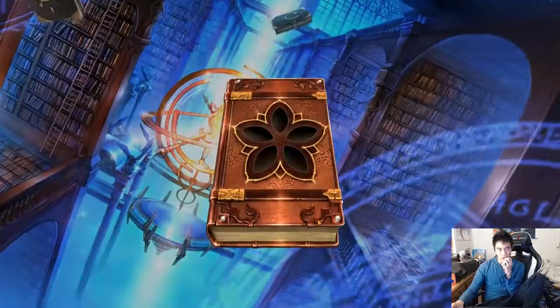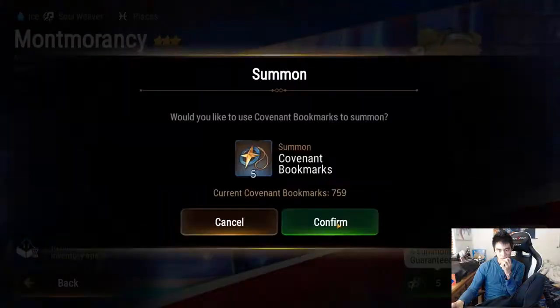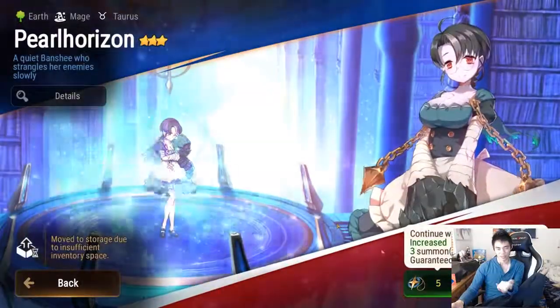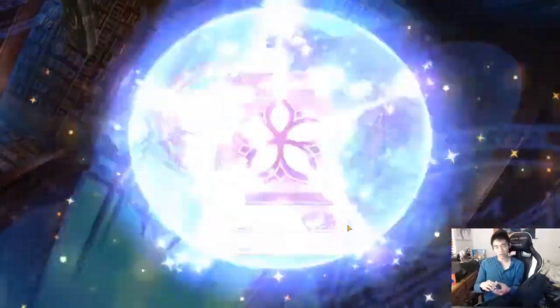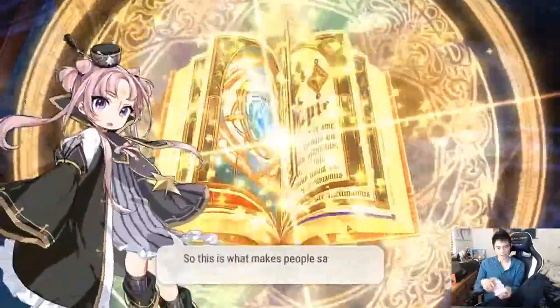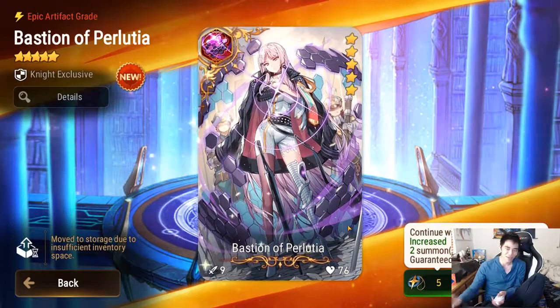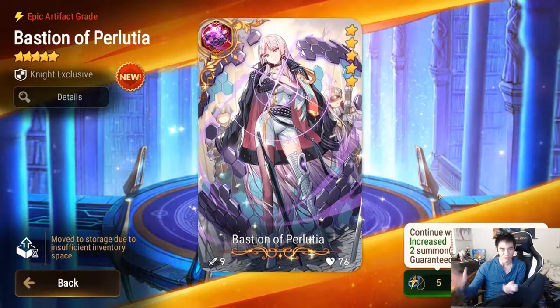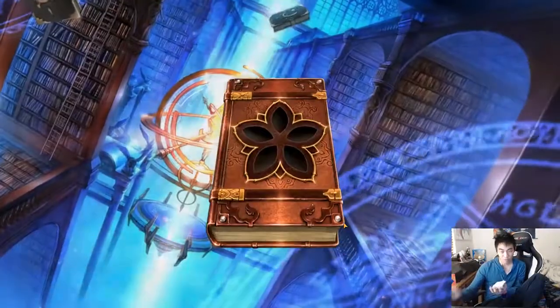I'm very much hoping for the artifact now. Let's see — this is it, please be an artifact. Oh! Okay, cool cool. Two more summons and we get the hero. So we got both the artifact and hero within 120 pulls — that's pretty good, no complaints.